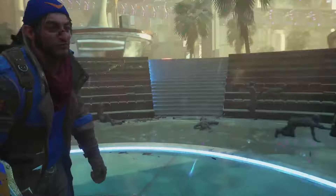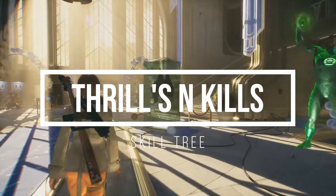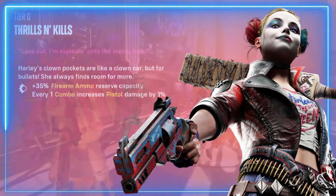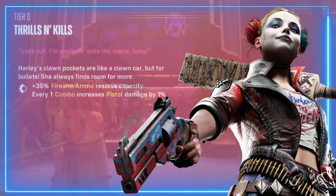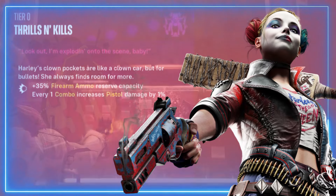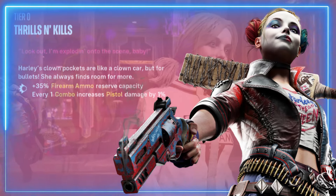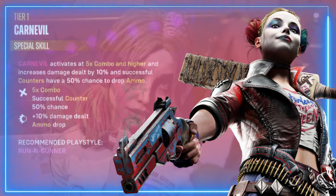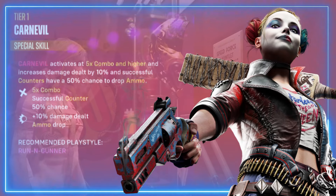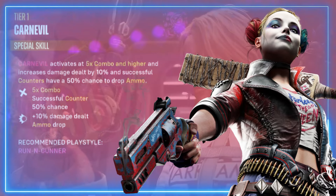First up is the Thrills and Kills skill tree. Tier zero: Thrills and Kills — Harley's pockets are like a clown car but for bullets, she always finds room for more. It's plus 35 firearm ammo reserve capacity, and every one combo increases pistol damage by one percent. Next is Carnival — activates at a five times combo or higher, increases damage dealt by 10 percent, and successful counters have a 50 percent chance to drop ammo.